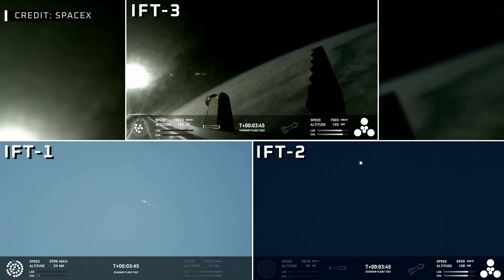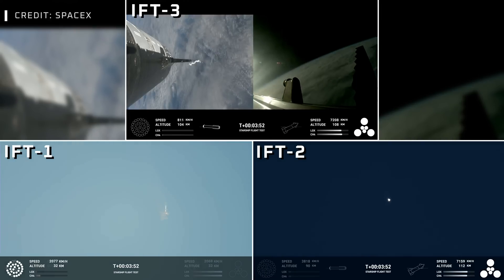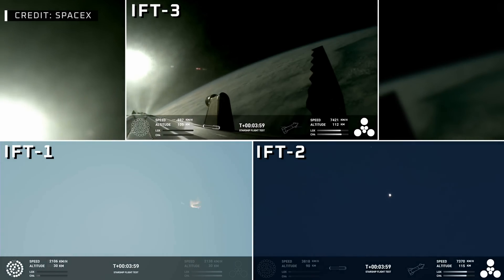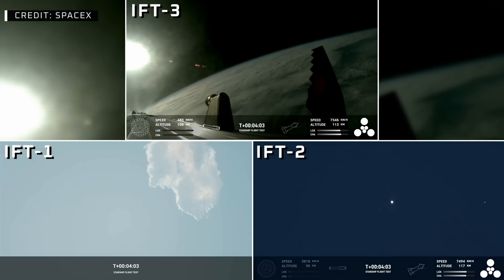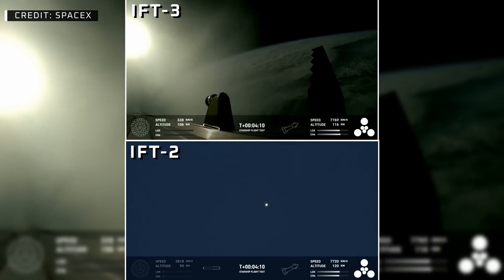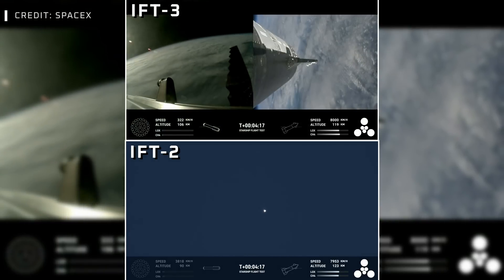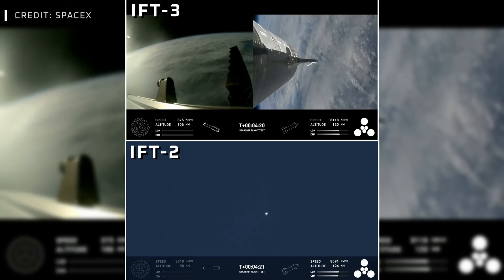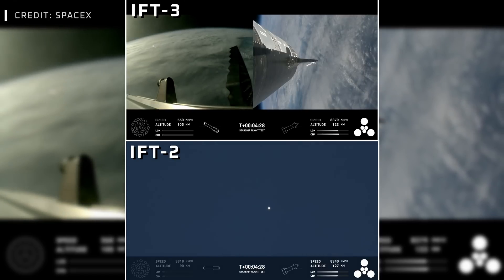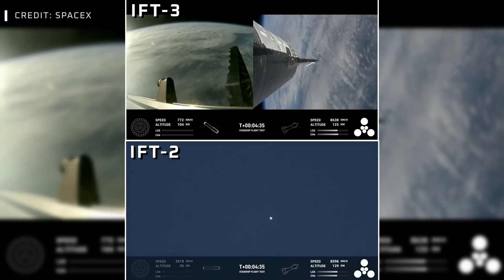That boost-back burn propels the booster back towards the coast, taking it to a landing in the waters of the Gulf of Mexico. We're only using the Super Heavy booster's 13 center engines from here on out. Whenever they relight, you'll be able to see that in the left bottom corner. Those are the ones that can gimbal — in other words, they move and change direction in order to change the thrust to steer the first stage back to Earth. These are just incredible views. Everything is looking good for both the Super Heavy booster on the left hand side of your screen as well as Starship, or the ship, on the right hand side.